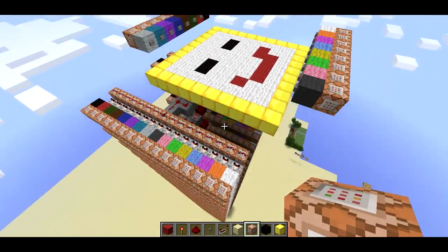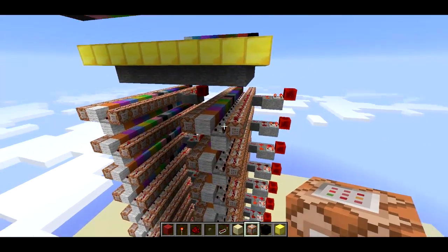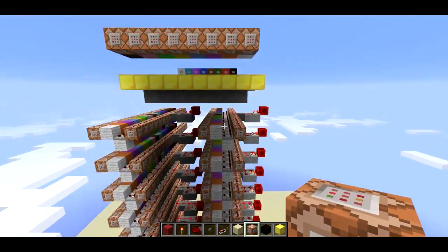Pretty cool. So if we look at the command blocks down here, there is basically one row of command blocks for each pixel up here. This is an 8 by 8 grid of pixels, and so there are 64 rows of command blocks.